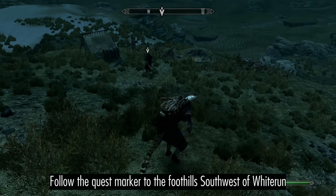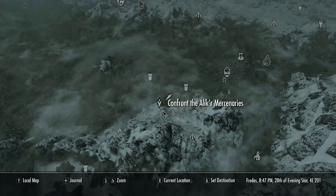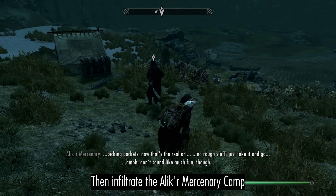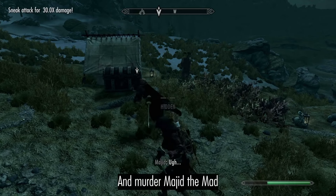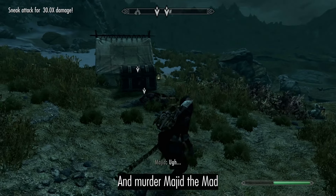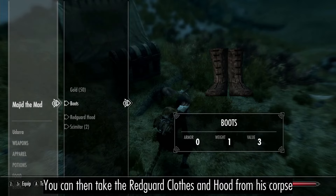Follow the quest marker to the foothills southwest of Lightrun, then infiltrate the Alakir mercenary camp and murder Majid the Mad. You can then take the Redguard clothes and hood from his corpse.